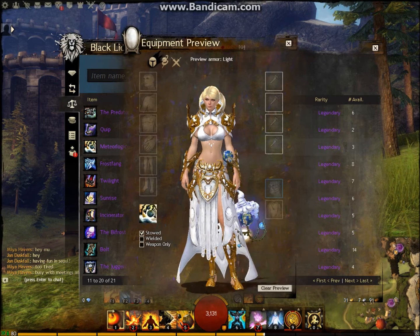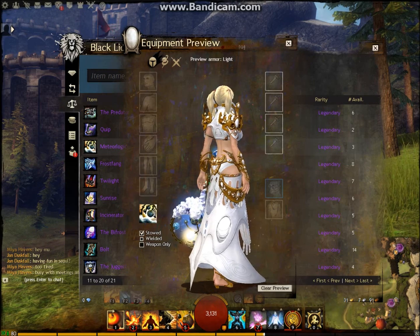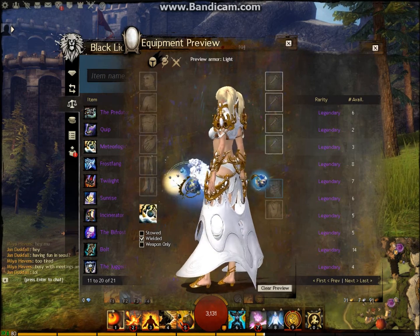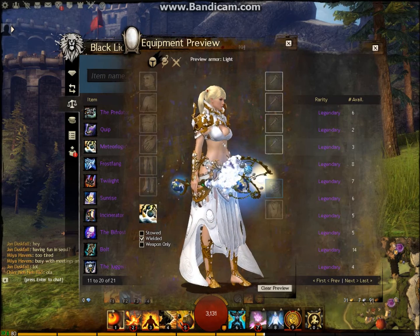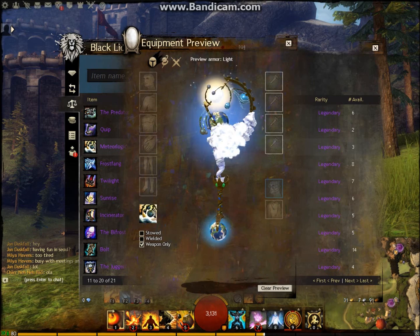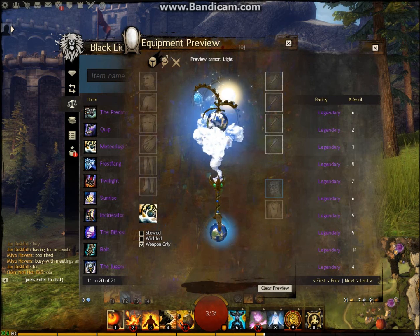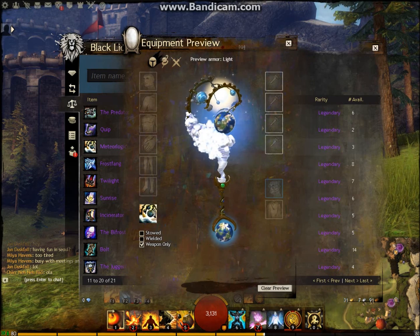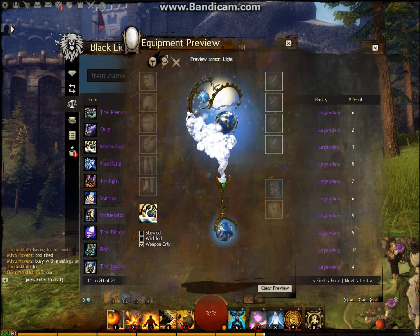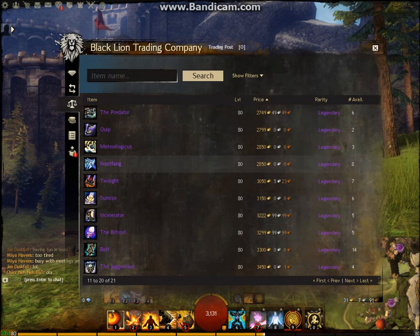Meteorlogicus — if you can pronounce it correctly — this for me is one of the most beautiful legendaries in the game. Real elegance. It changes during day and night time. Look at the spheres, the globes turning around in it. Really really wonderful design. The artwork on that must have been amazing to come up with. It's a scepter, and that's one that I think I might go for.